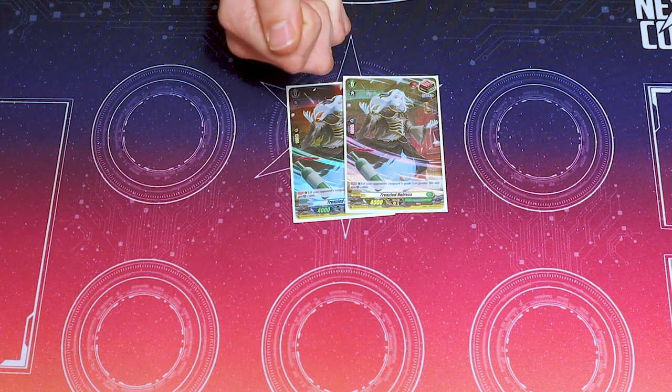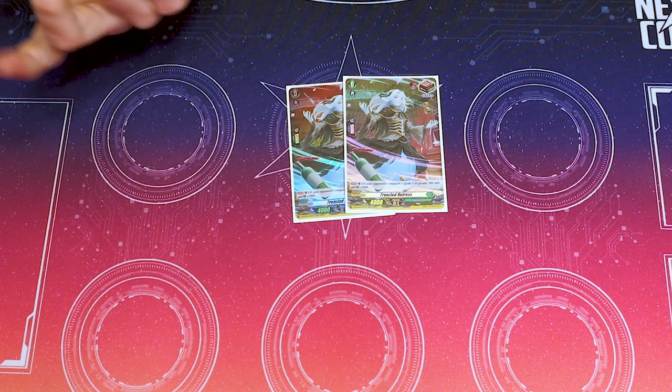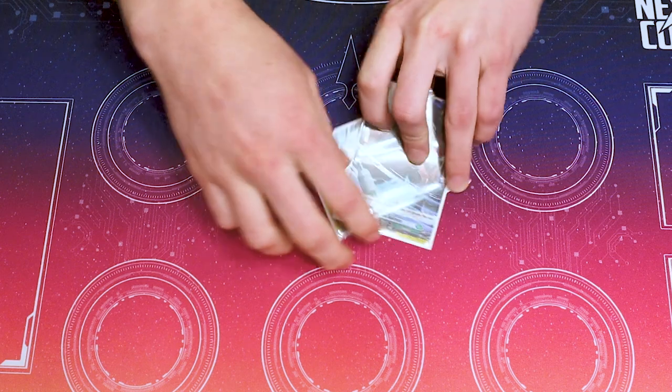I run two copies of Frenzied Heiress because you really want to have front triggers in this deck. The front trigger is really nice for Aquaforce of course, and this is the one that is a plus 5k shield if your opponent's Vanguard is grade three or greater — so 20k shield is really nice. I wouldn't go up to four; seeing crits is more important than seeing front triggers.